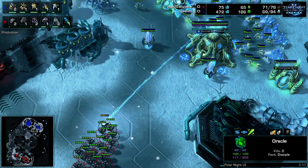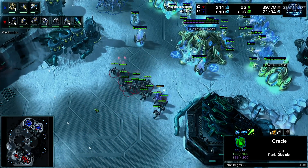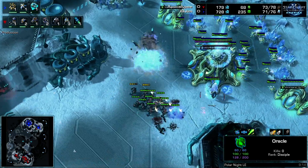Some marine pressure is going to be thwarted here — a photon overcharge is going to clean this up pretty easily and deter Apocalypse. Then unexpectedly, the mothership core goes down.